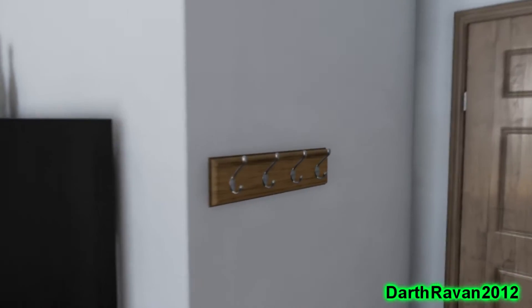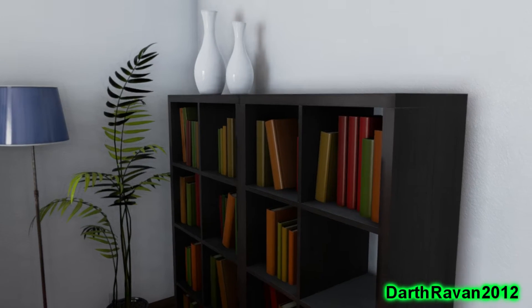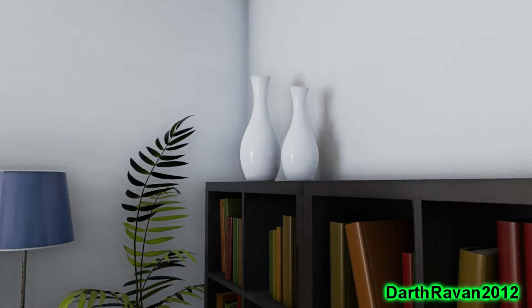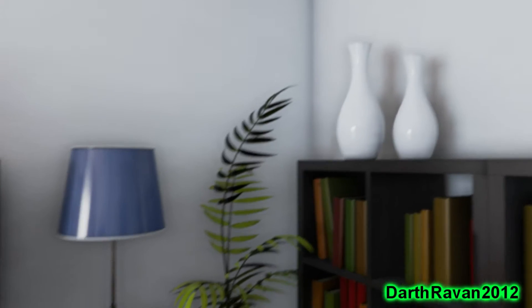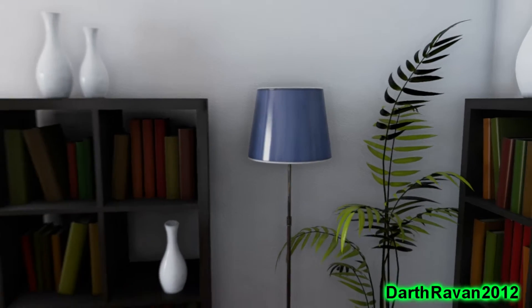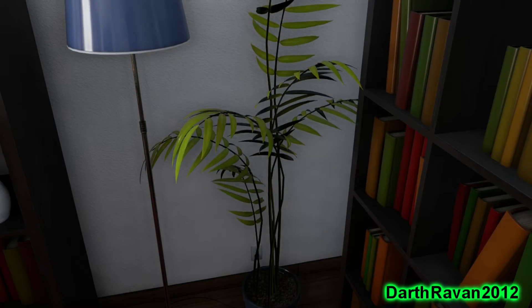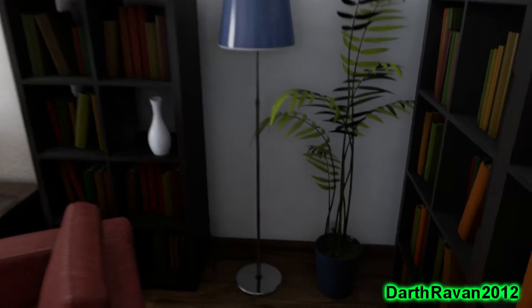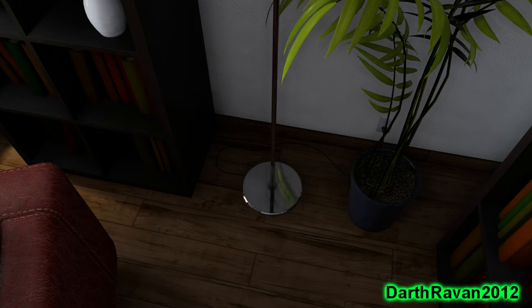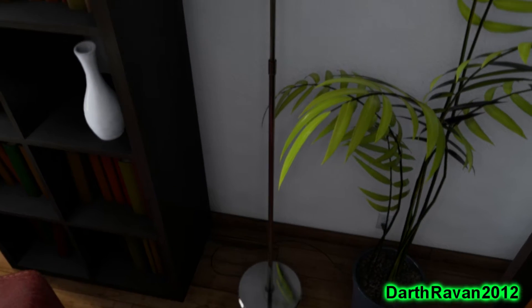We have a little bookcase here, little vases which look really realistic too — they actually look like glass vases. A plant, a little lamp here. The plant does look a little bit fake-ish, but then again it could be a fake plastic plant, who knows. And if you look at the stand for the lamp here it looks really nice — nice metallic, looks really realistic.